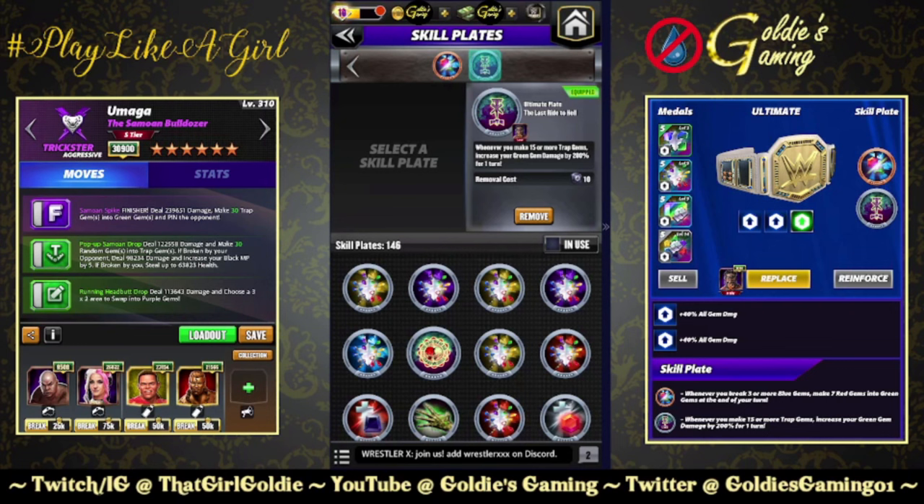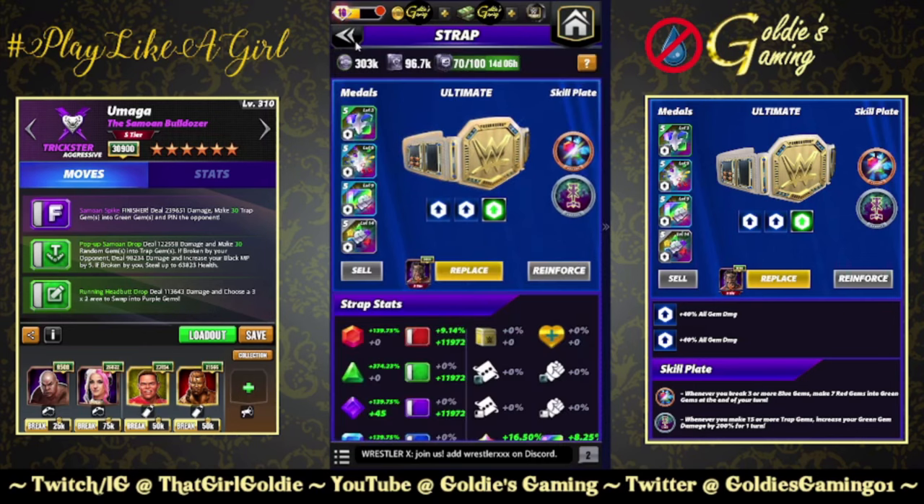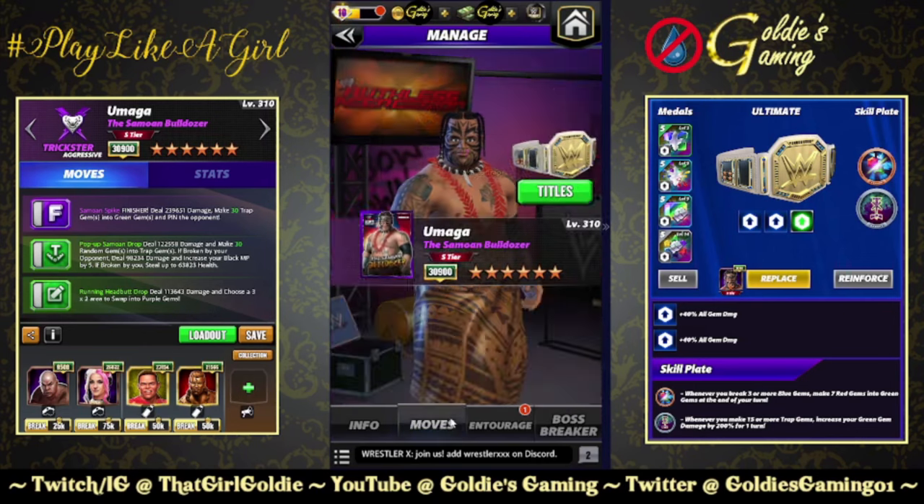My Dexter Loomis is 9k — he's a fantastic shout for this plate as well. Mine is four-star gold. However, I have Umaga at six-star bronze, so I'm going to try this on Umaga. I'm throwing him into Sean's Showstopper just to see if I can get some extra green gems out of a cascade.